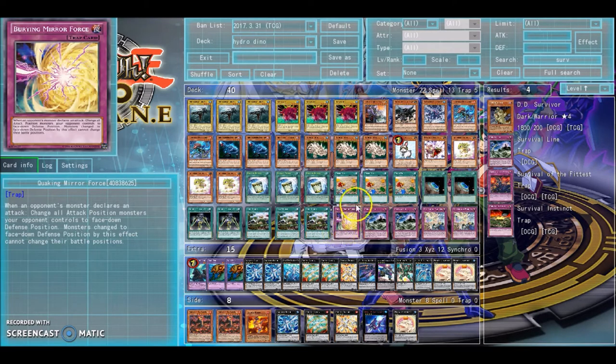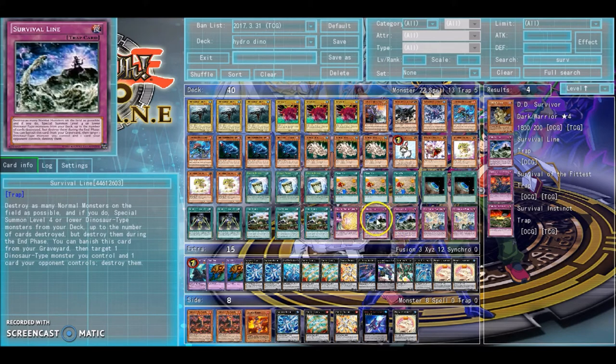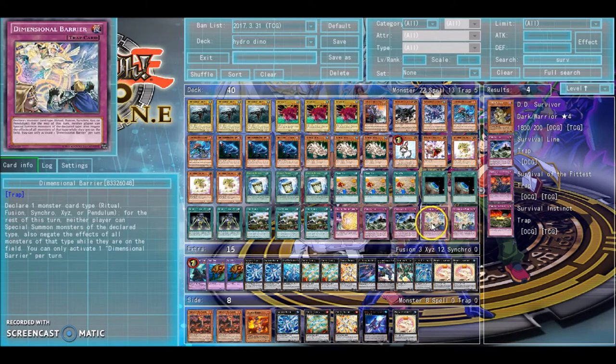Quaking Mirror Force puts your opponent's monsters face down. Survival Line — you should probably play Strike instead, but if you're playing a budget build this isn't a bad card to consider, as it does bring out a lot of dinosaurs from the deck. And lastly, Double D.D. Barrier.